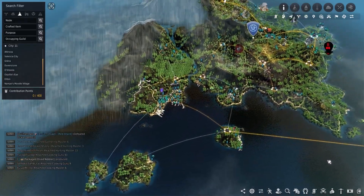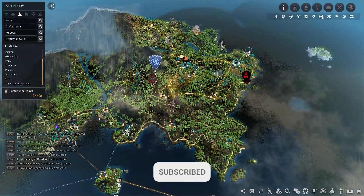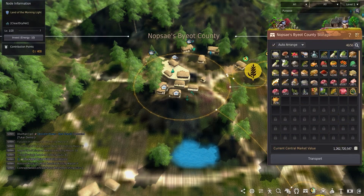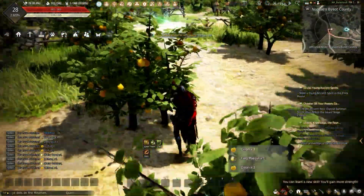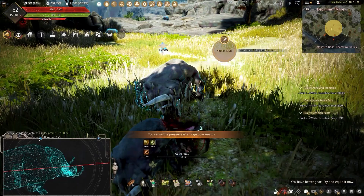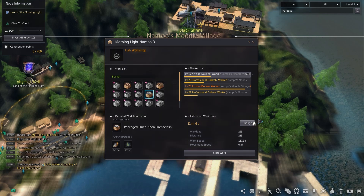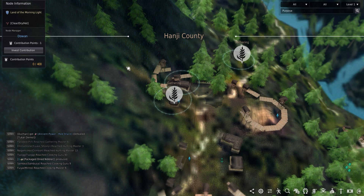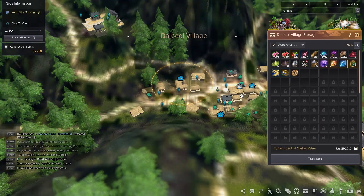Though the Land of the Morning Light is small, there's a ton of nodes that I personally think are great depending on the focus of your empire, how many contribution points you have, and whether you're starting on the island or just want to invest in an empire here. From gathering to trading, there's plenty to do. All nodes here — whether gathering nodes or workshops — can be rented for one single contribution point.